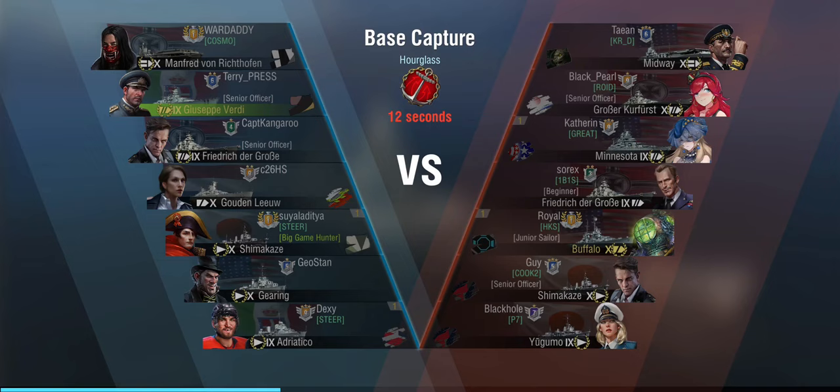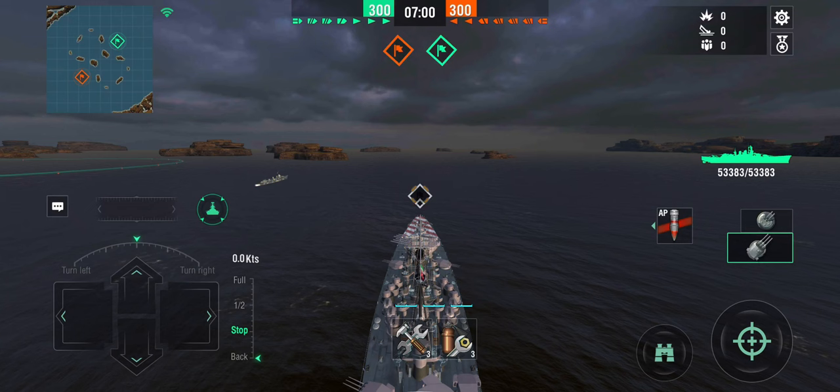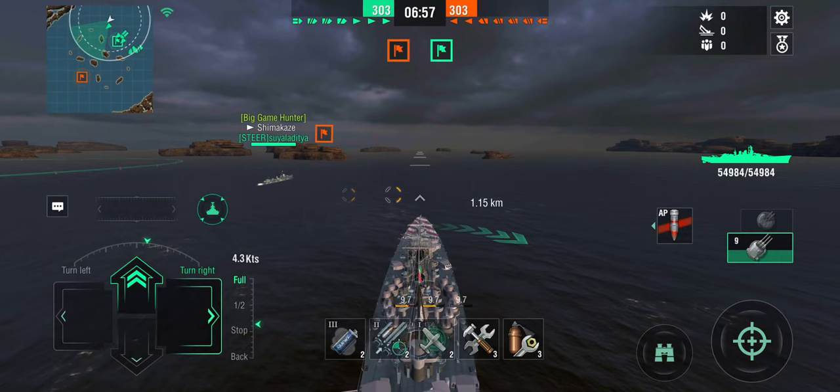Against destroyers, the guns work. Here's the funny part though: if you were in a Lepanto at the range where you can reliably hit destroyers with your secondaries, the Lepanto wipes them off the map with one salvo from the main guns. The Verdi can't do that easily, because while the secondaries are great, she doesn't get semi-armor-piercing on the main guns.